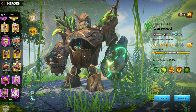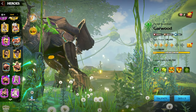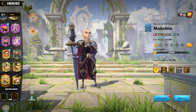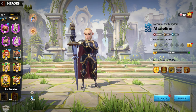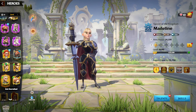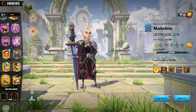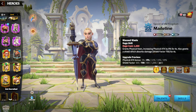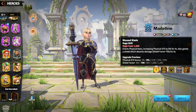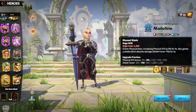First, let's understand what this hero pair means, how you can play with them, and what kind of strategy is best. Madeline is a free-to-play friendly hero because you can get her from the lucky spins and it won't be hard to unlock her. Let's understand the skill set of Madeline and Garwood and what synergies they have. Her first skill is a defensive skill with some attacking attributes — physical attack bonus 20 and shield factor 1200.